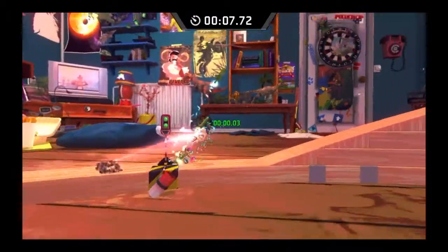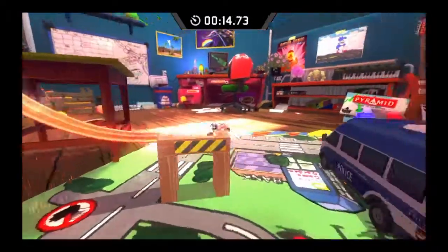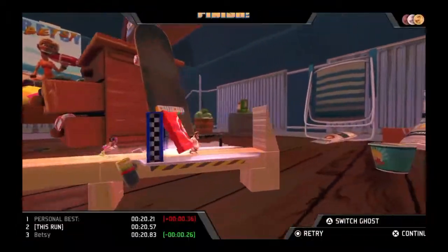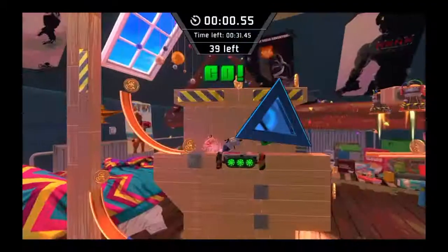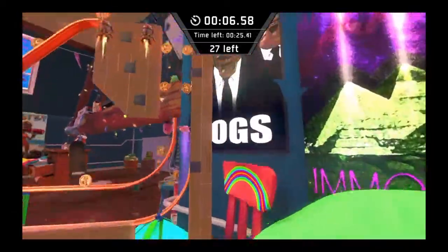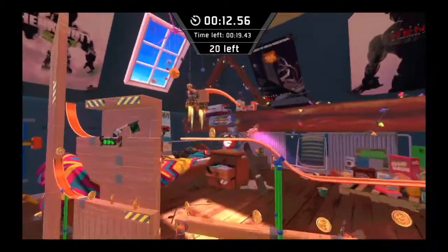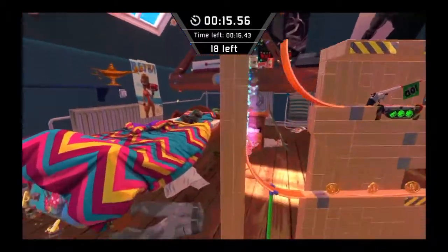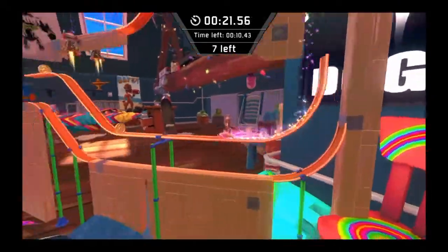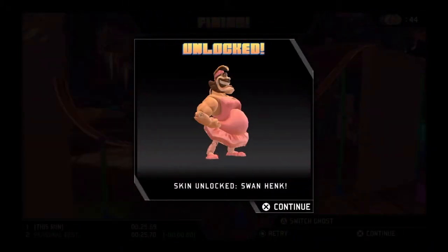This is Betsy's challenge right here. If you beat this level, you unlock a character named Betsy who's always running around with dumbbells in her arms. And this is the challenge you have to beat to get Henk's swan costume. You have to collect all the coins within the time by planning out a path and going through one singular motion collecting all the coins.